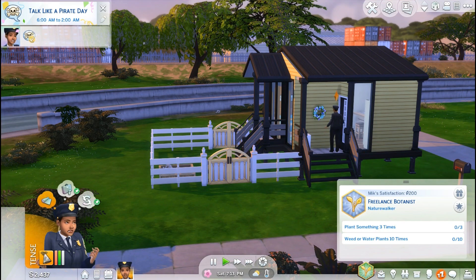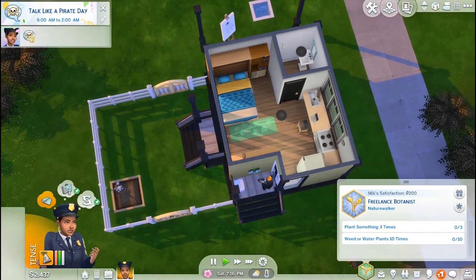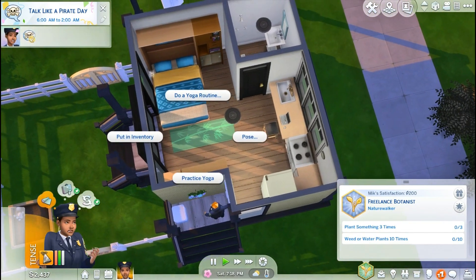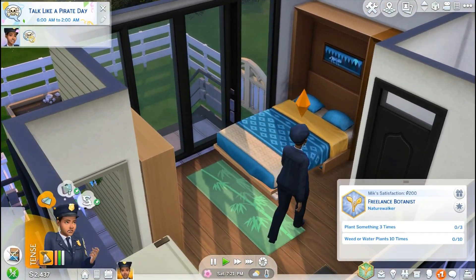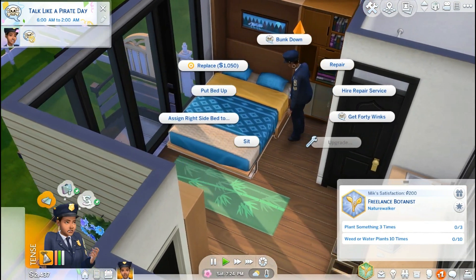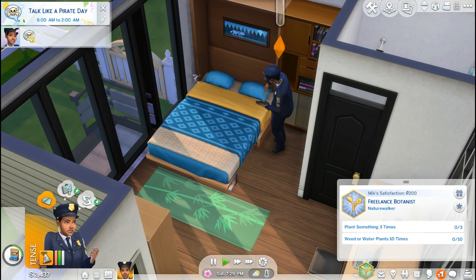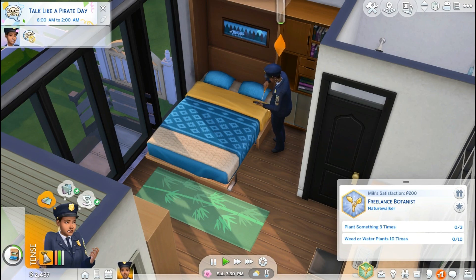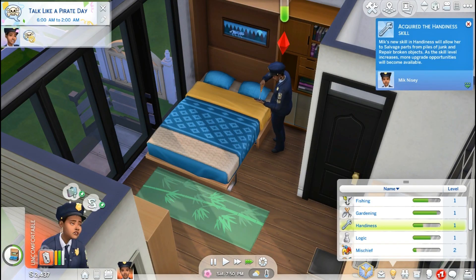Since I can't really garden, I think this is a good place to stop. I'm going to go ahead and have Mick do some yoga to unwind. And our bed is broken — great. No, do not get in that bed. You know what? I'm going to have her repair it so we can gain the handiness skill. Okay, so we're gaining a new skill. I'm going to have her practice some yoga to unwind.